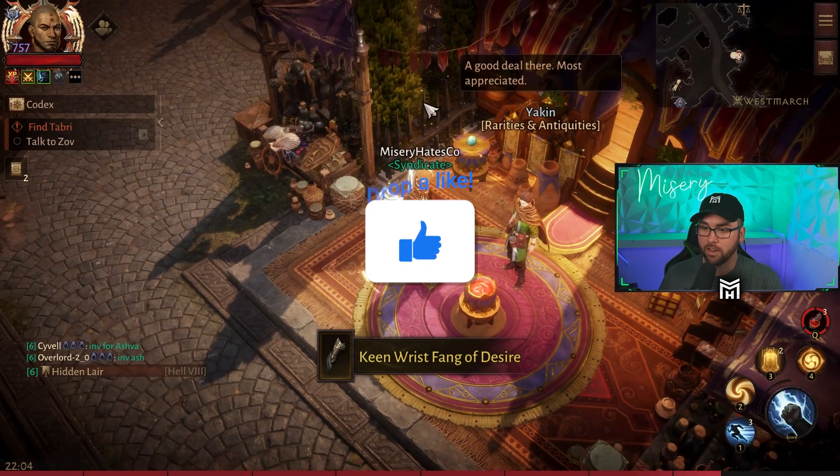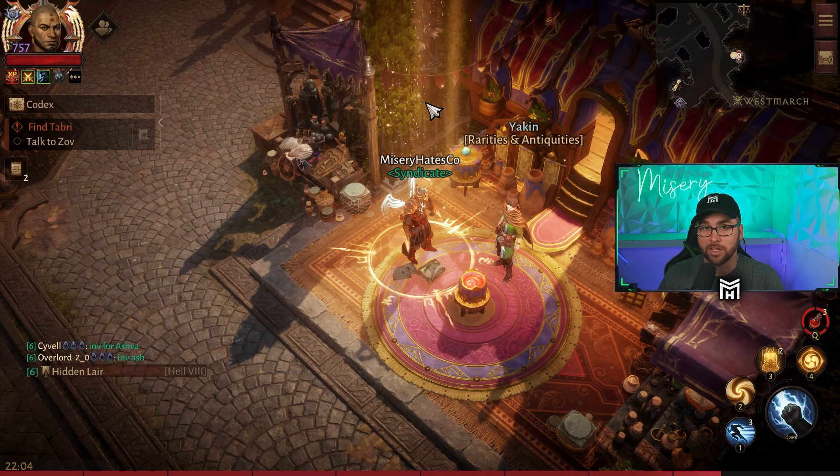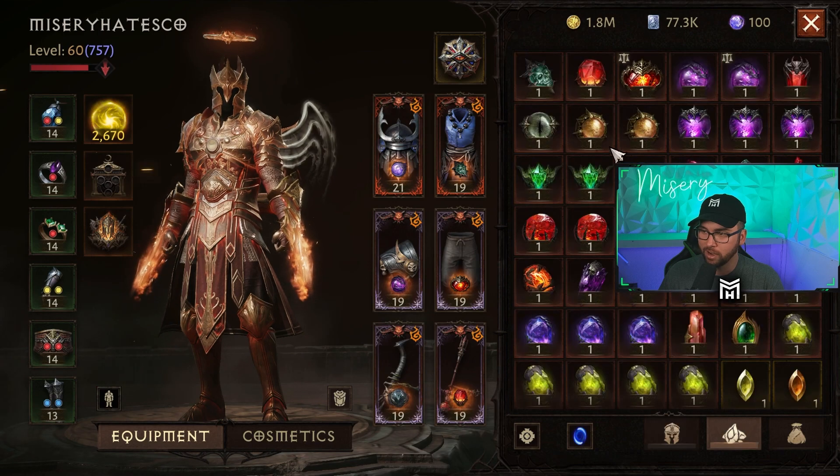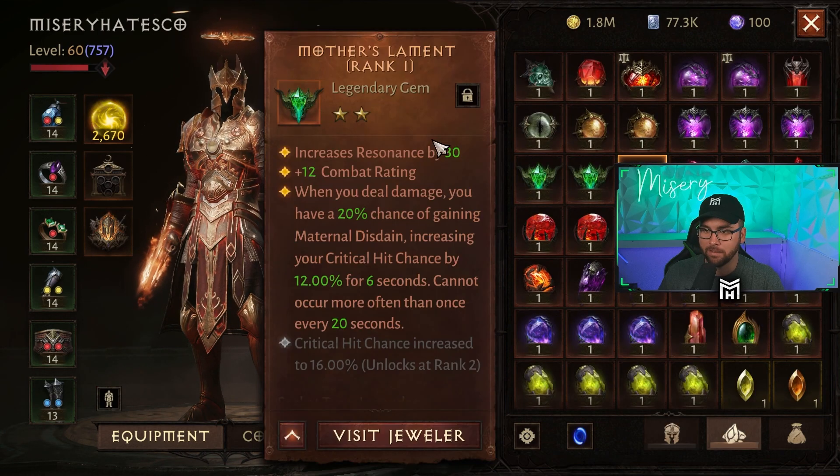I did not get the offhand. So after that, you want to go ahead and identify it and then equip them as well as the legendary gems that you have been saving. I personally don't have any great legendary gems, so I'm going to be rocking my two-star ones, probably the Mother's Lament since we've been getting a lot of free ones of those.